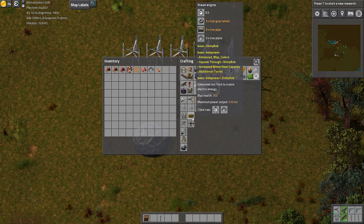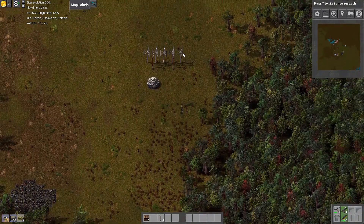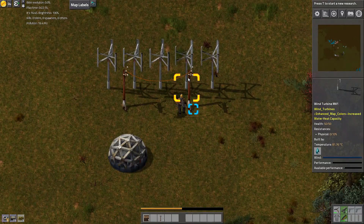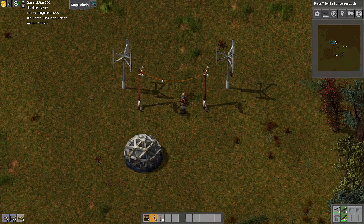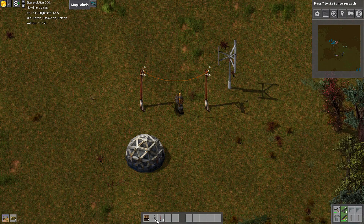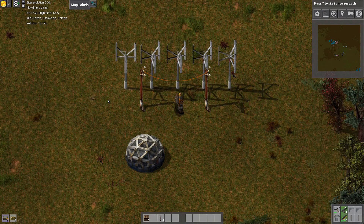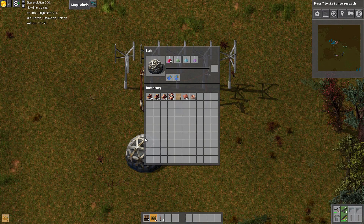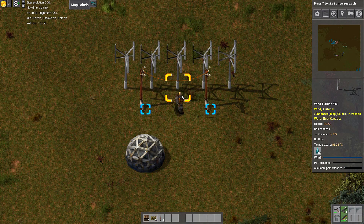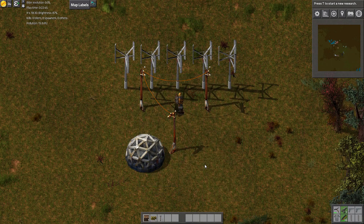You know what, let's get a steam engine going just in case. Maybe they just don't want to work. Let's try something — maybe it's about the space they have. They are stopping right after they are built. Strange things.